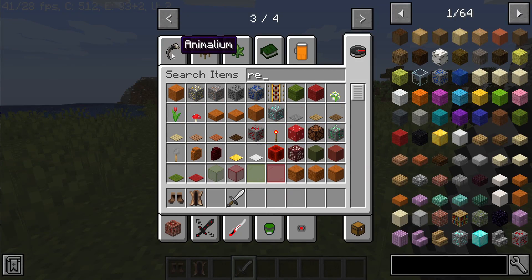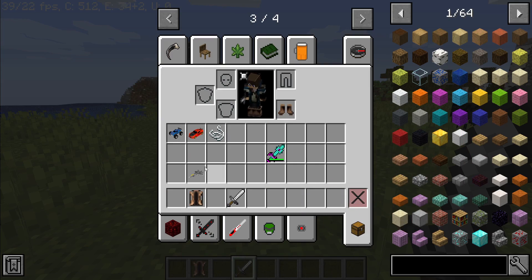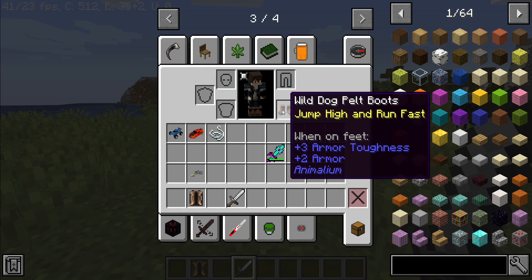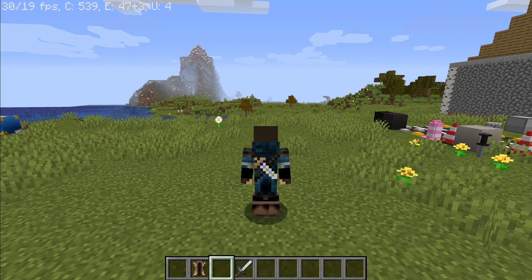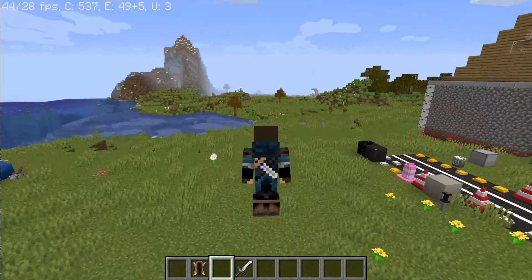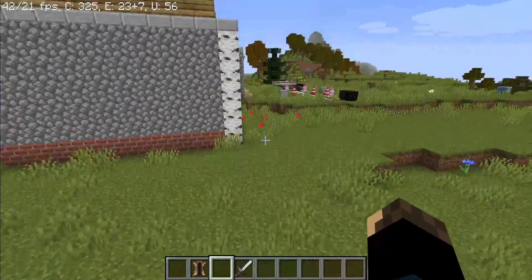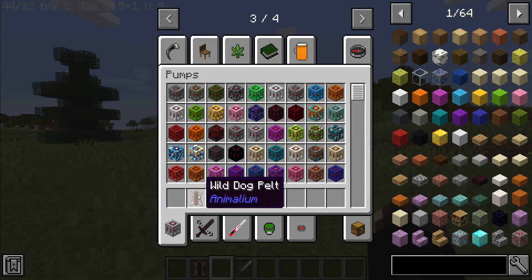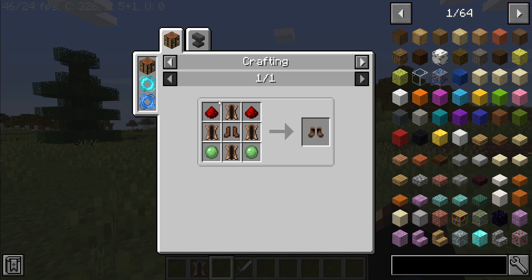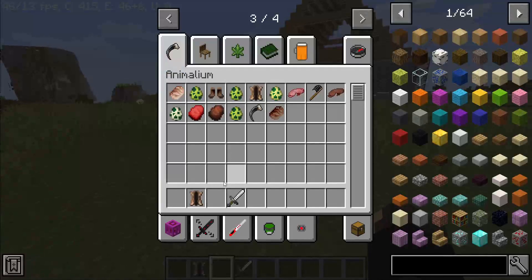When you kill the wild dog, you get a pelt, which you can make boots out of. If you put the boots on, you jump high and run fast — they do make you jump higher and run way quicker. If you double tap, you run like a madman. You craft them with four pelts, normal leather boots, redstone, and slime.